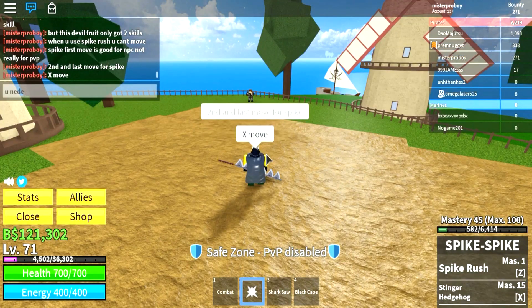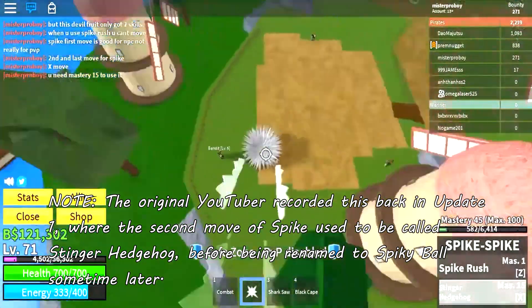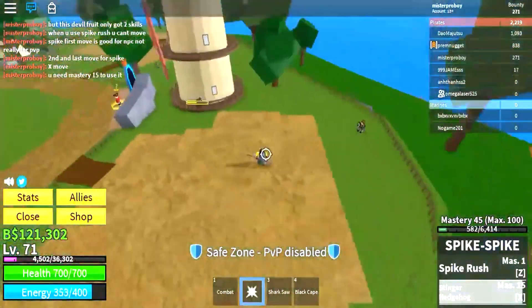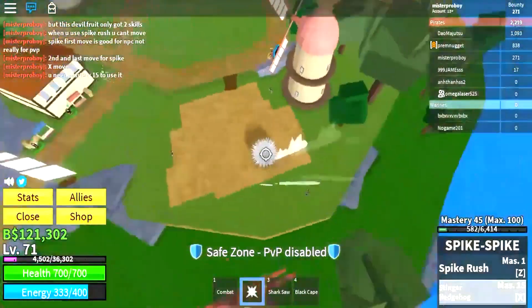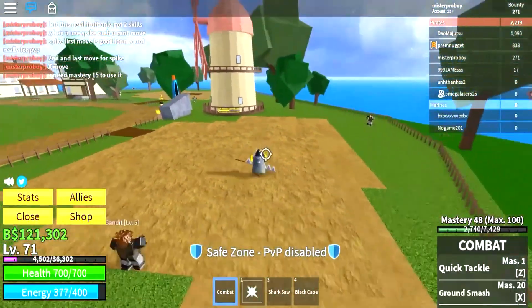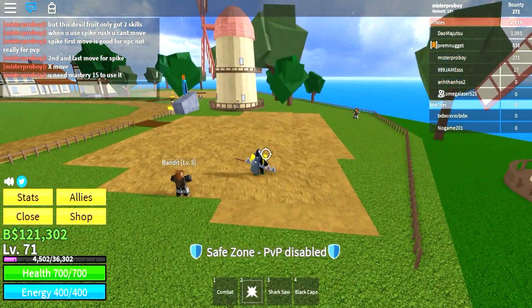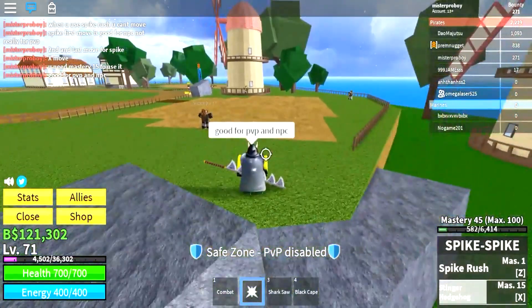The second move is called Spiky Ball, where you turn into a spike ball and go berserk trying to slice people multiple times. The move seems cool at first, but when you activate it, you can't control wherever you want to go. The ball has a mind of its own — it just steals your controls for a while. The move has a tediously long 25 second cooldown, which could have been the longest cooldown in any Blox Fruits move at the time. These moves were now history.